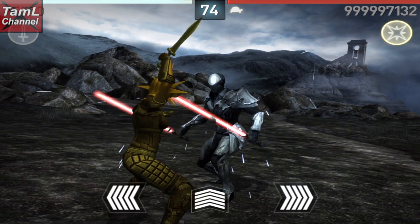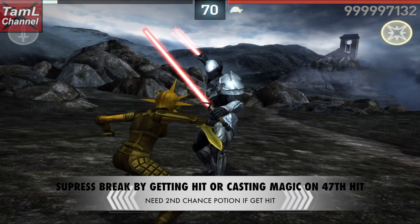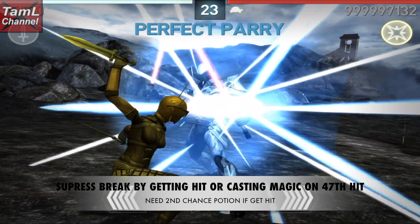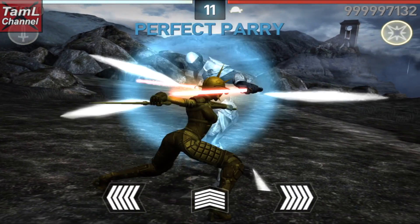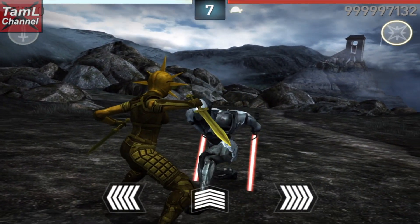You can suppress the parry break by counting to 46 and then getting hit on the 47th hit. If you don't have a second chance potion, you can cast magic instead of getting hit and it will have the same effect.